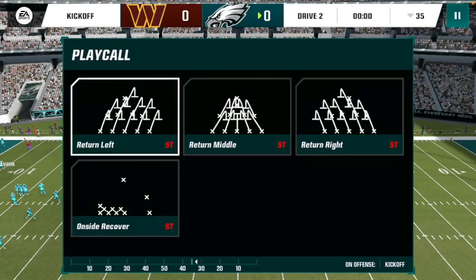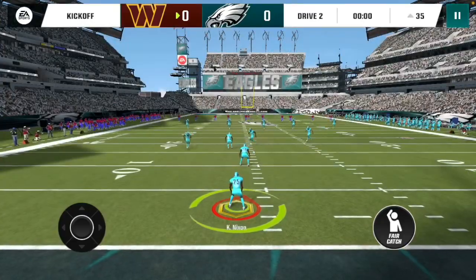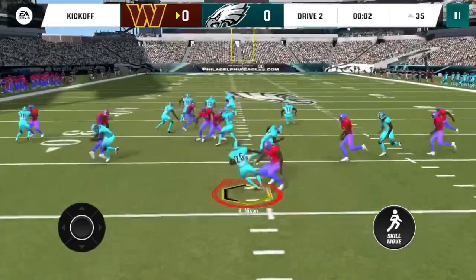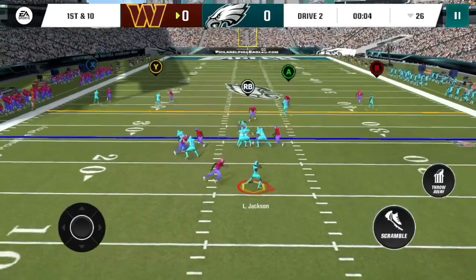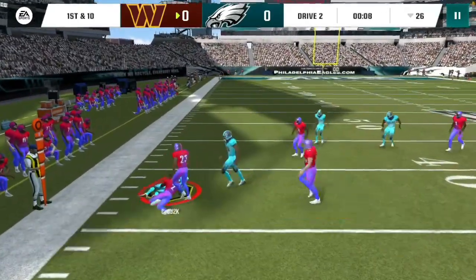All right, next drive. Return up the middle — let's try to do a better drive returning with Nixon. Nixon is a 173 overall — I need to be cooking with him. Let's see what we do. 26 yard line.